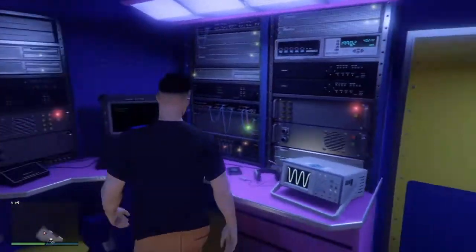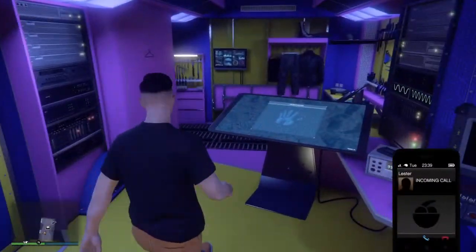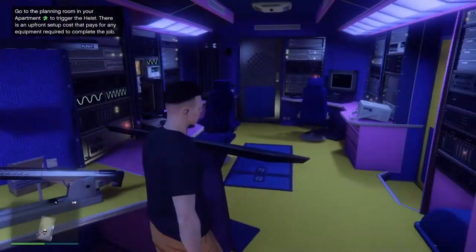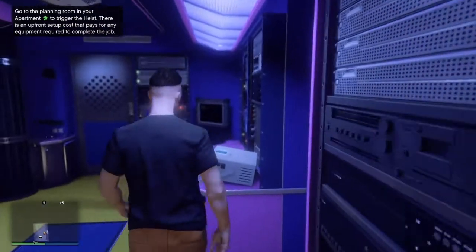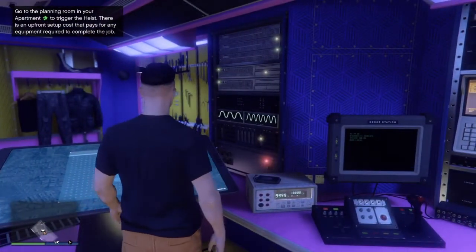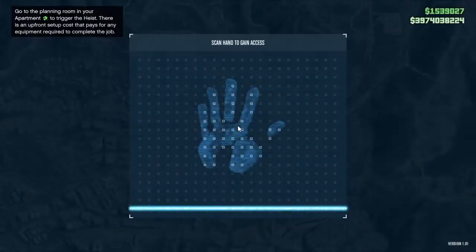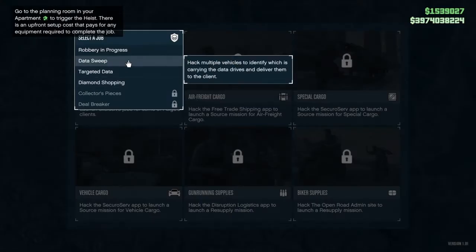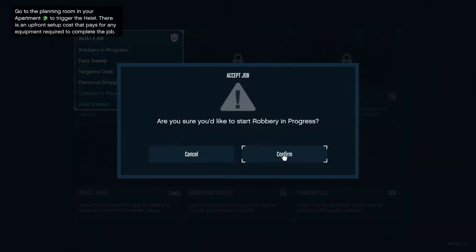You could use a plane but that would definitely be harder. Something else you need is access to the job 'Robbery in Progress.' So what you're going to want to do first is go to Client Jobs, select 'Robbery in Progress,' and start it up.